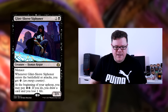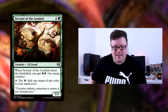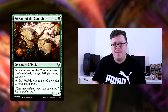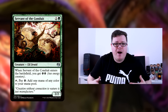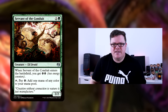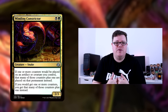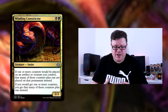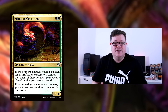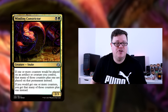Glint Sleeve Siphoner is a four-of. When it enters the battlefield and attacks, you get energy. We've got more ways to make energy now because I've added four Servant of Conduit. When Servant enters the battlefield you get two energy and can pay energy to add any mana — so it acts as a mana dork to help power up Walking Ballistas or get down Verdurous Gearhulks a turn earlier. With Winding Constrictor on the battlefield when Servant comes in, you get double counters — it's really good interaction.